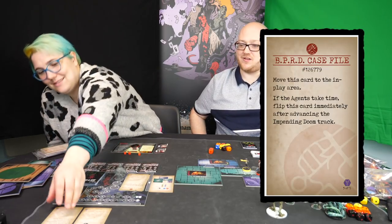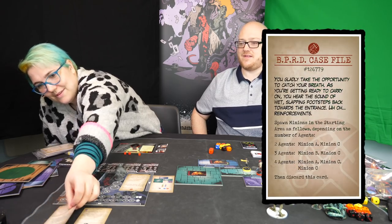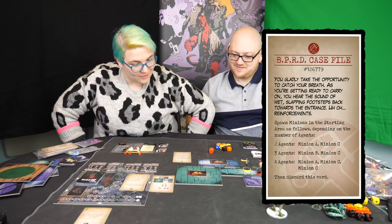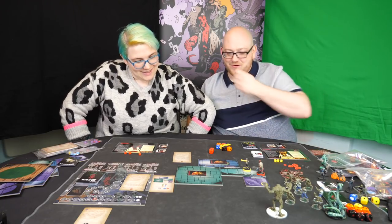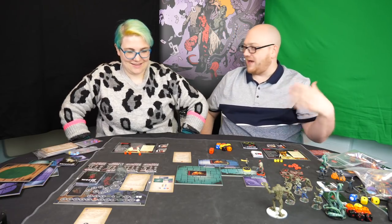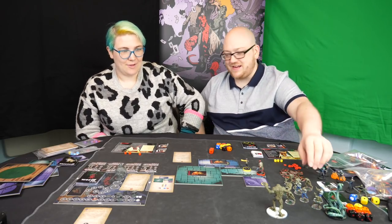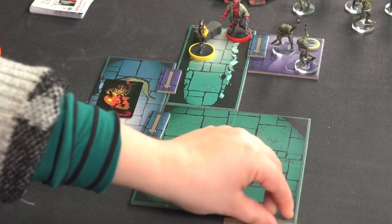We just took time, and one of the cards in play says: 'When the agents take time, flip this immediately after advancing the impending doom track.' So we flip it over and it says: 'You gladly take the opportunity to catch your breath. As you're getting ready to carry on, you hear the sound of wet slapping footsteps back towards the entrance' — reinforcements. So we spawned some minions in the starting area: minion A and minion C. This is the kind of thing the game can do — little events that react to what the players do. Then discard this card.